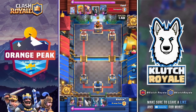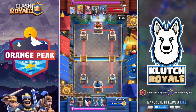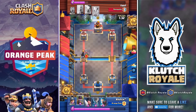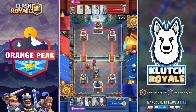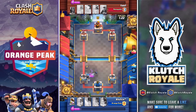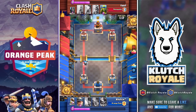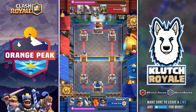We're going to regain our elixir. He's doing the exact same thing — he'll wait till 10 elixir and then start another push with the dark prince and mini pekka. He accidentally does some preemptive arrows which end up not helping him at all, and we only have to use the ice wizard and furnace to defend.